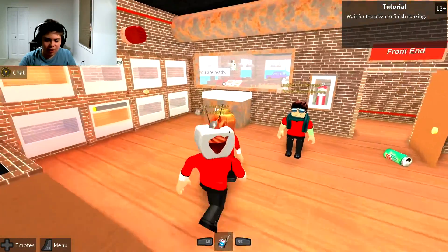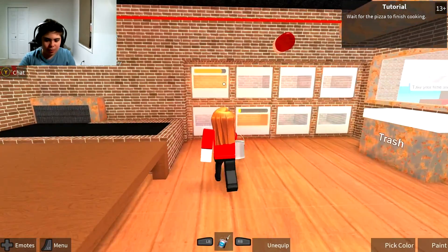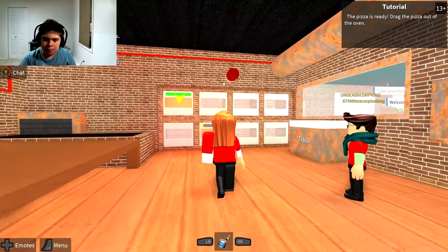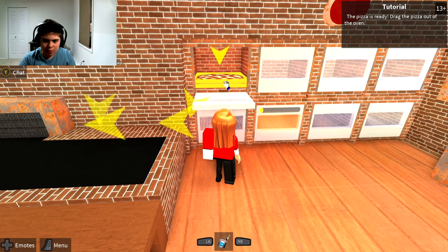I like that TV hat — that dude's TV hat. Whatever that is — mask, I don't know. Paint? What do we need paint for? I'm very confused. The pizza's ready — drag it over to the pizza oven.